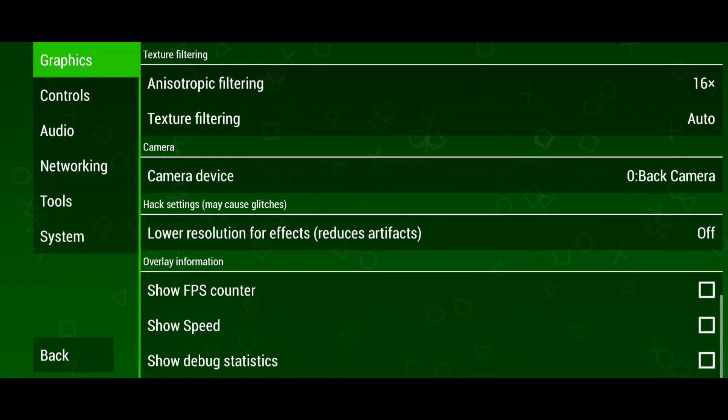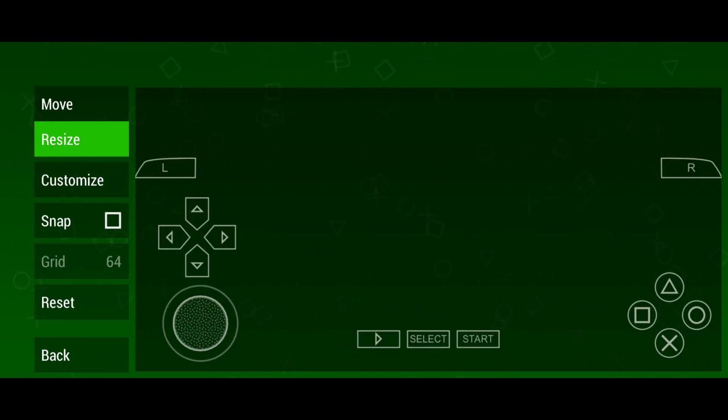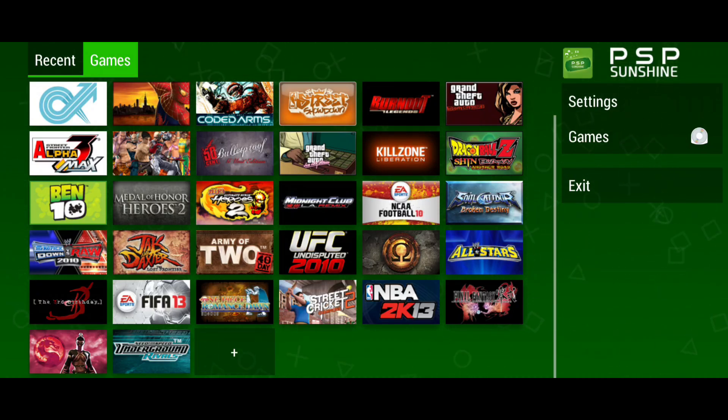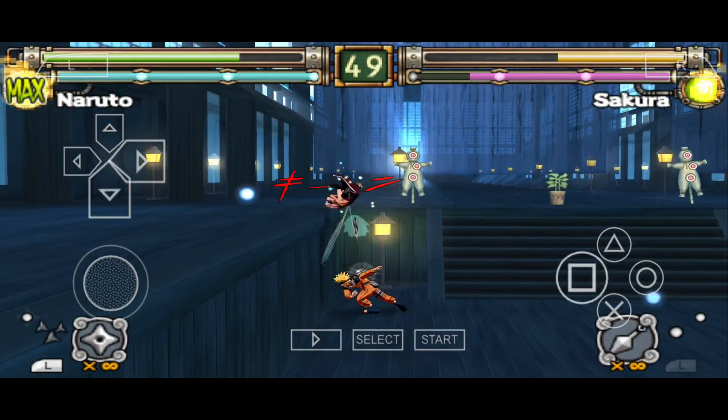Enable Show FPS Counter and Show Speed to monitor gaming performance. Now let's move to controls — you can fully customize the touch controls, including the size and position of buttons. Now comes the real test: how does Sunshine PSP perform compared to PPSSPP? Let's take a look at a few key areas: speed, graphics, and stability.